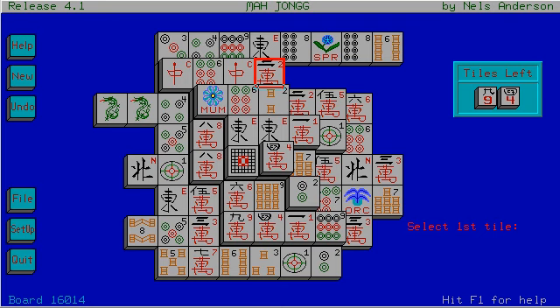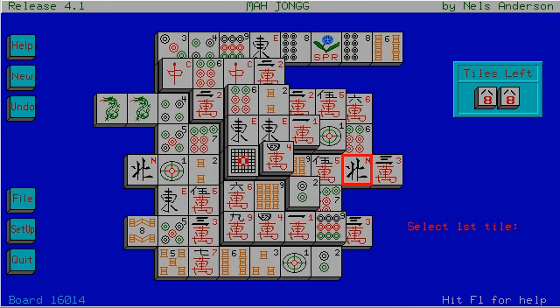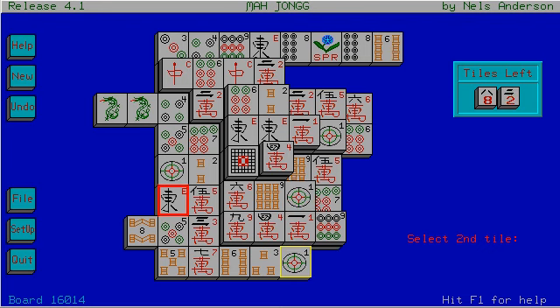Two goes with... I don't see any twos. Eight goes with eight — I don't see another eight bamboo. Four. Nine. I don't see a whole lot of matches here. I don't see much here at all. Seven bamboo. Orchid goes with that flower thing that I can't identify. This does not look so bad — this could be worse.